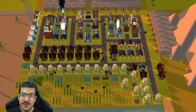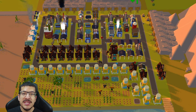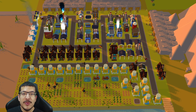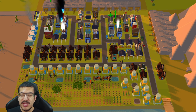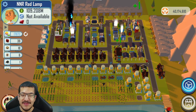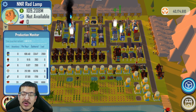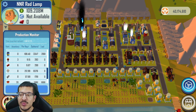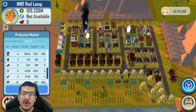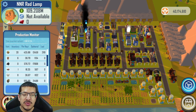I'm going to show my red lamp build showcase. There are two versions: one that doesn't require any NFTs and one that requires the Town Hall NFT to improve wood and lumber production rates. The no-NFT version produces a little over nine red lamps per hour — possibly 9.5 with better lumber balancing. I've had it running for over a day, so it definitely makes at least nine red lamps per hour.